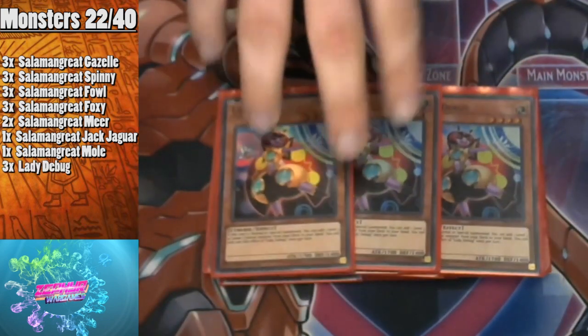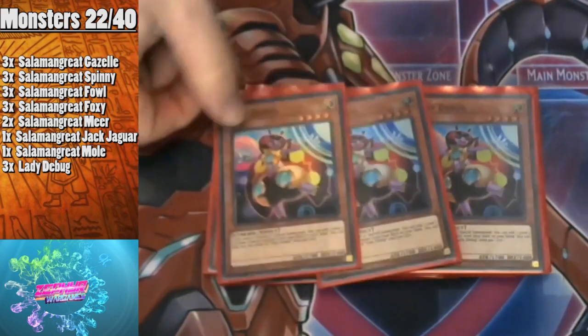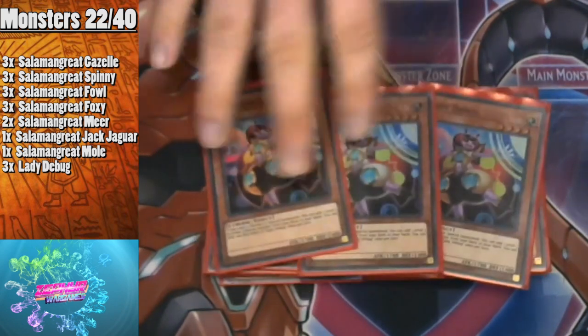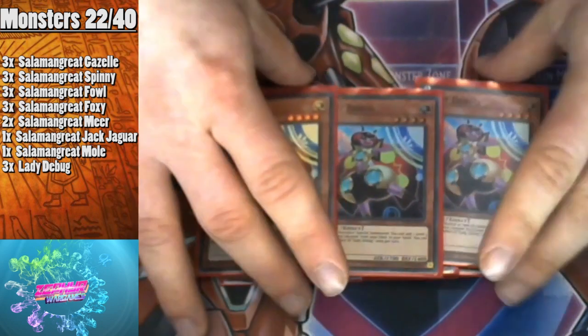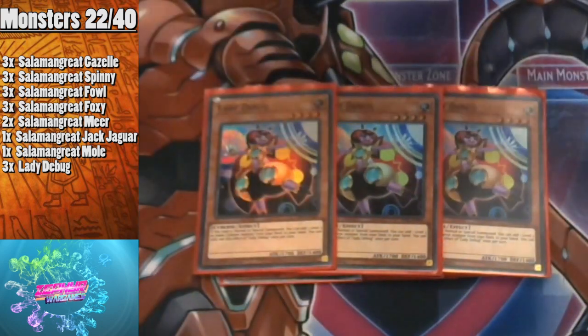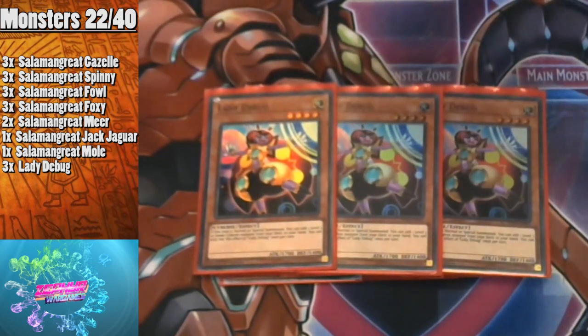We play three Lady Debug — pick this up while you can, as I hear it's going up in price because of Salamangreats. It's a must-play at three because it searches all your Salamangreats that are level three or below, including one additional monster I'm playing in the deck. Most of your link monsters just take Cyberse monsters, so Lady Debug can help you go into those as well.